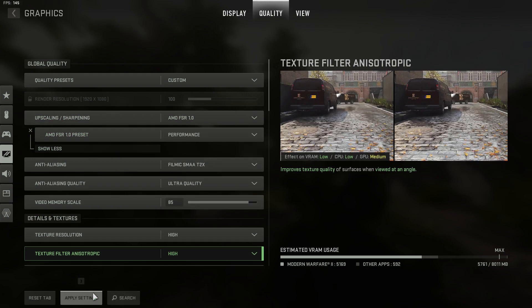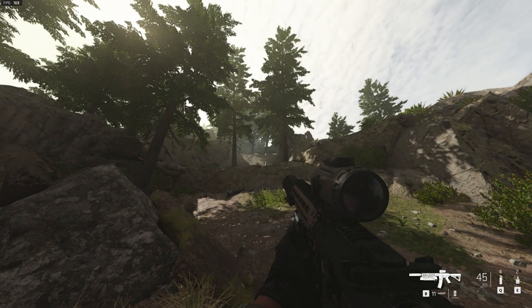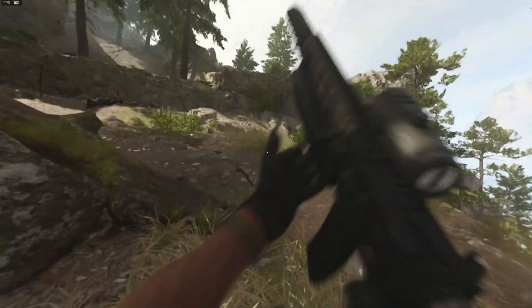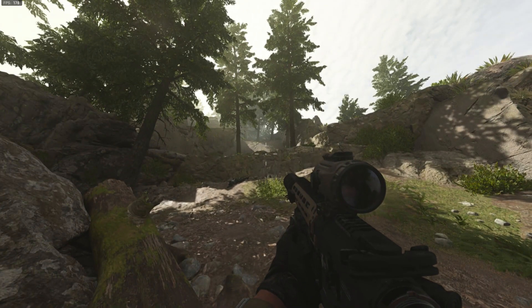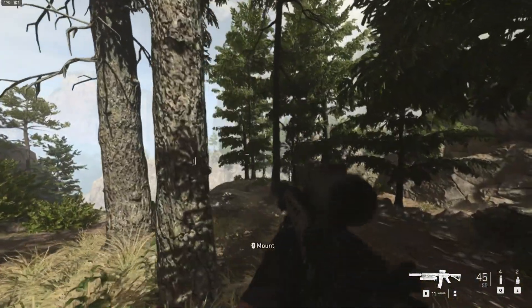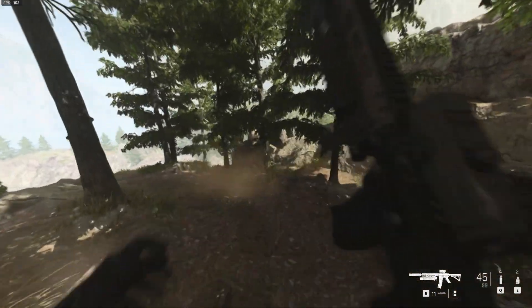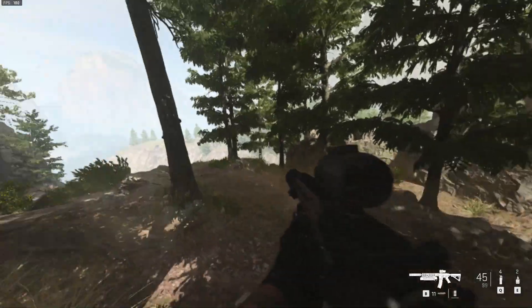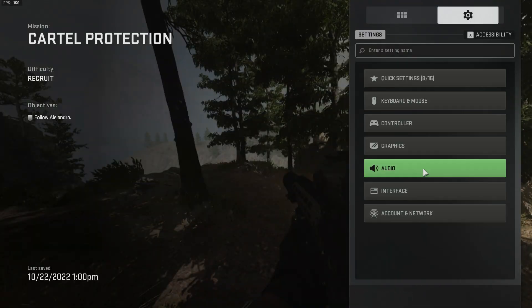Actually, while we're here, let's try Performance mode. All settings on Performance mode — it makes the game look absolutely terrible, so I wouldn't recommend it. But if you're playing on a low-end PC, maybe this is the best option. I'm getting 160 to 180 FPS right now, but it really does make the game look bad.